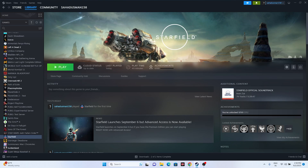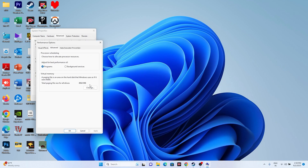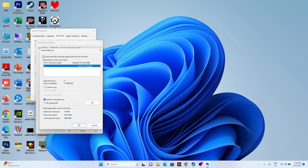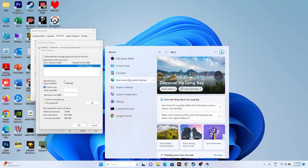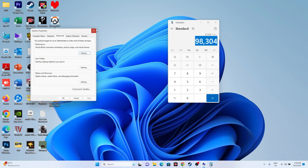The next fix is to increase virtual memory. Search for 'View Advanced System Settings', go to Advanced, click Settings, Advanced again, then Change. Uncheck 'Automatically manage paging file size', select the local disk where the game is installed, and set Custom Size. For a 32 GB RAM system: initial size = 32 × 1024 × 1.5 = 49,152 MB; maximum size = 32 × 1024 × 3 = 98,304 MB. Click OK, close everything, and try launching the game.